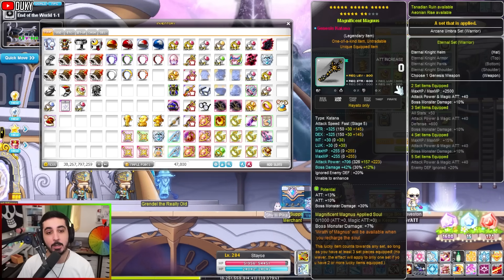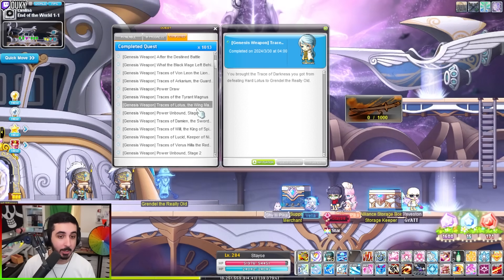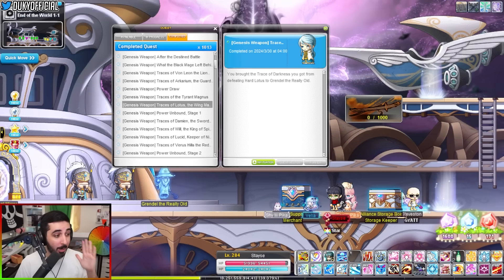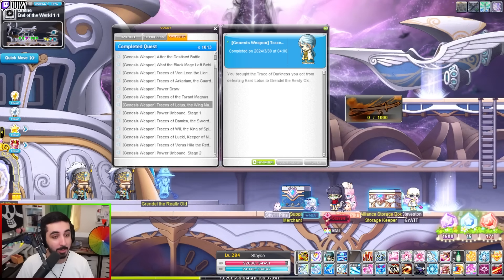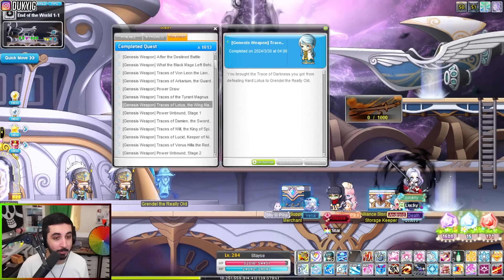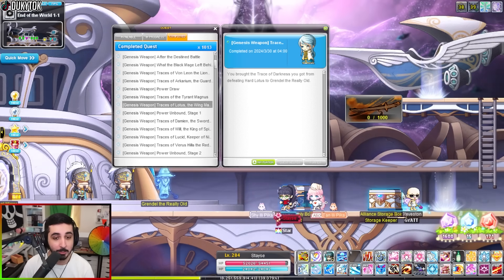A common mistake people always make is forgetting to turn in their quest. When you clear BM, always pick up the remnant as soon as you enter the loot room and break the box. On the first BM clear there is no remnant, but every time after that there is. As soon as you get the remnant, turn in the quest and accept the next one. If you have a remnant in your inventory and you clear Black Mage again without turning in, it won't drop another one — and you've wasted a month's clear, putting you one whole month behind.